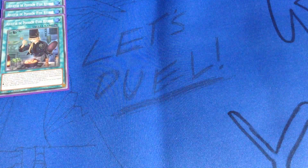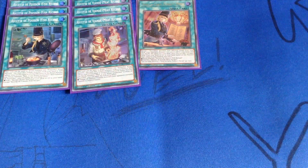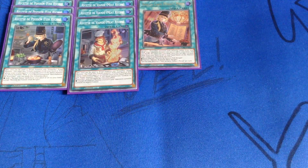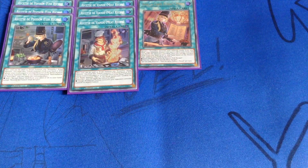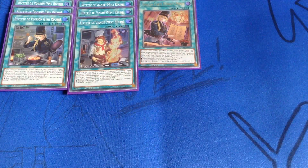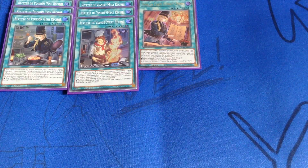For the spells, I'm playing three copies each of the fish recipe and three copies of the meat recipe, and then a single copy of Today's Menu. Both recipes work in pretty much the same way — this can be used to ritual summon any Nouvels ritual monster. You must tribute monsters from your hand or field whose total levels equal or exceed the level of the ritual monster you ritual summon. Plus they have bonus effects. Fish recipe says if you ritual summoned Beryllabase de Nouvels, you can apply the following effect.